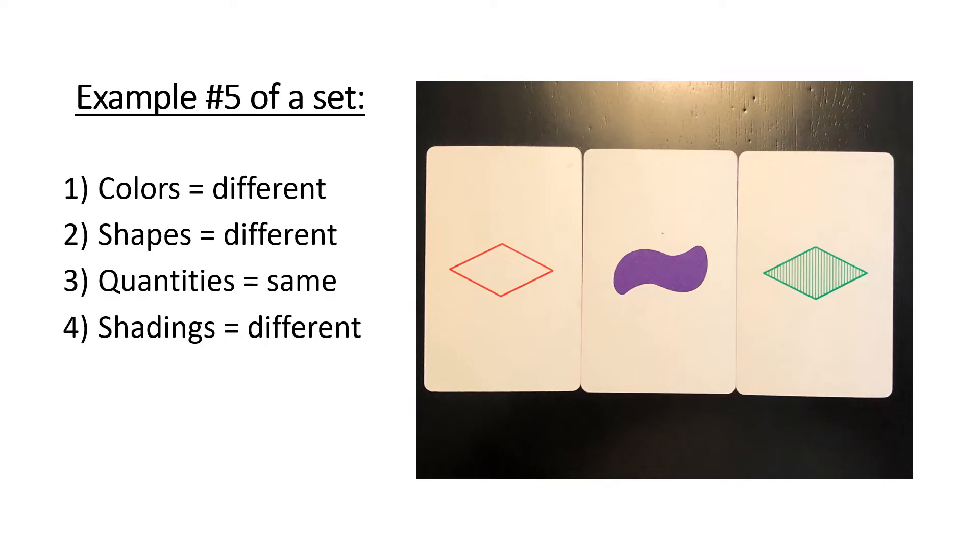In terms of colors, all three are different: red, purple, green. In terms of shapes — are they all different? We have diamond, squiggle, diamond. This is not a set! I tried to get you on this one. What shape would the last card need to be? If we had diamond and squiggle, the other shape was oval. So the last card would have to be a green oval that's striped. Quantities are all the same — one, one, and one. Shadings are all different: no shading, solid shading, striped shading. So this one was almost a set — the shapes aren't all the same or all different. Two of them are the same shape, but one is different.